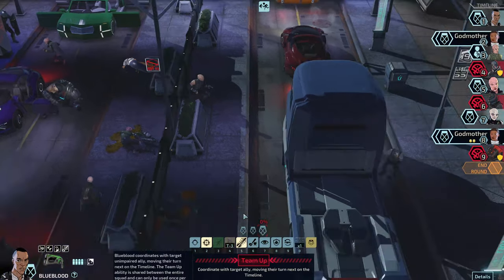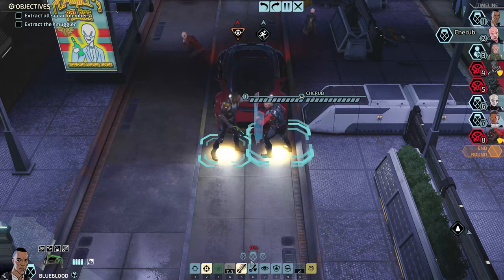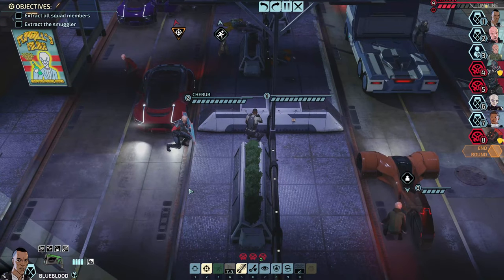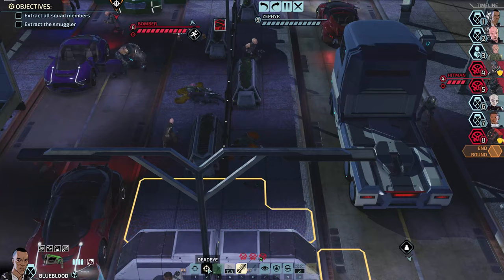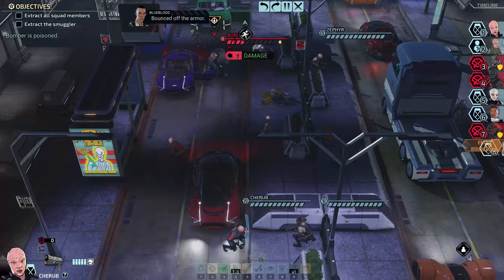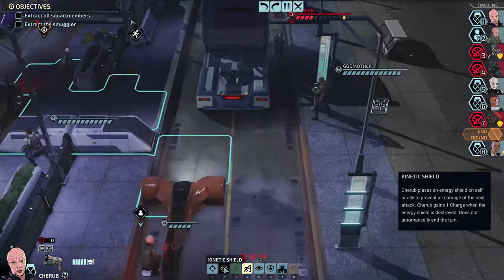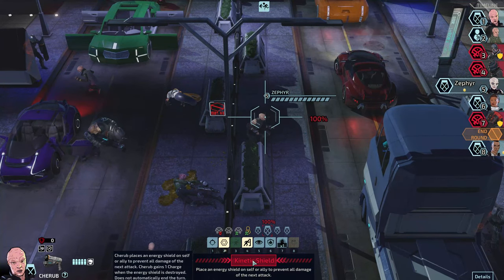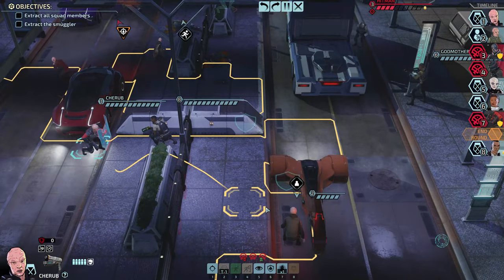If I use Zephyr — wait, if I use Cherub now... okay let me also try to move here and see if I can get something. Screw it, let's try the bomber with dead eye. Nice! We need to push through — not all of it. Kinetic shield, hold to home — probably give it to Zephyr, she's the most exposed of them all. I should probably have given it to the VIP a few times, sorry VIP.